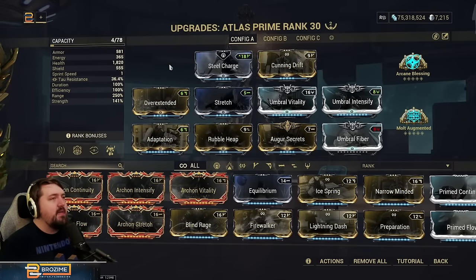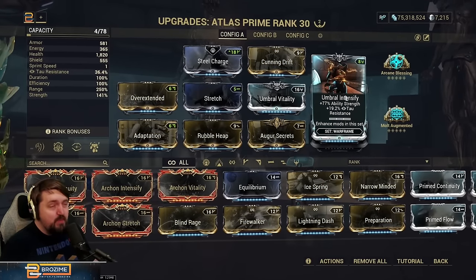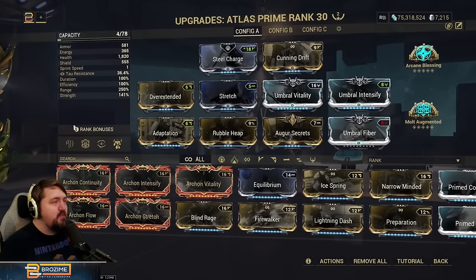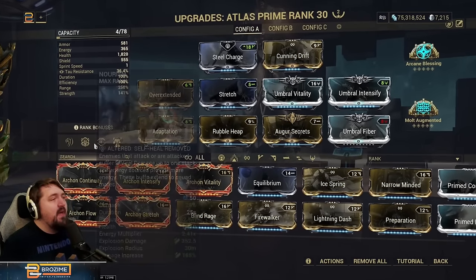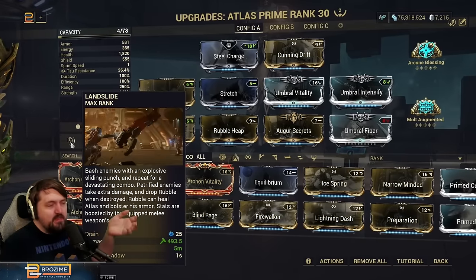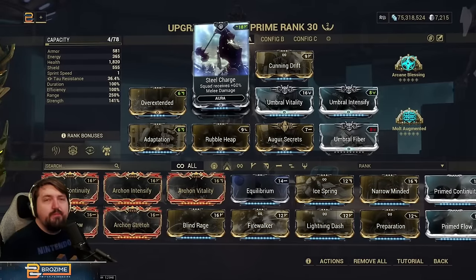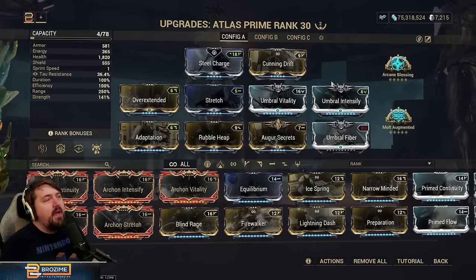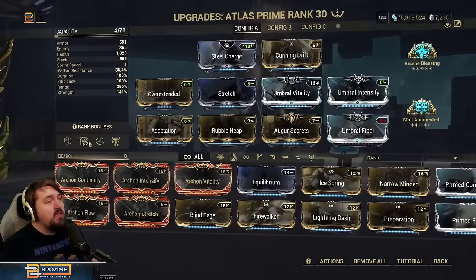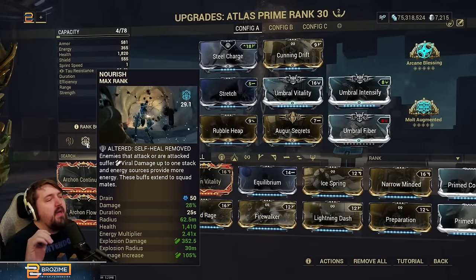This is absolutely fantastic and is basically the way to make Atlas work, because you want to be punching always. If you want to be punching always, it probably needs to cost you no energy, or you have to be max 175 with Energize to always be punching. For strength we have a bunch coming from Umbral Intensify, and we're also using Molt Augmented to get us up to a nice clean 200, making basically everything we do better. And Steel Charge is here — landslide shocker, I know.